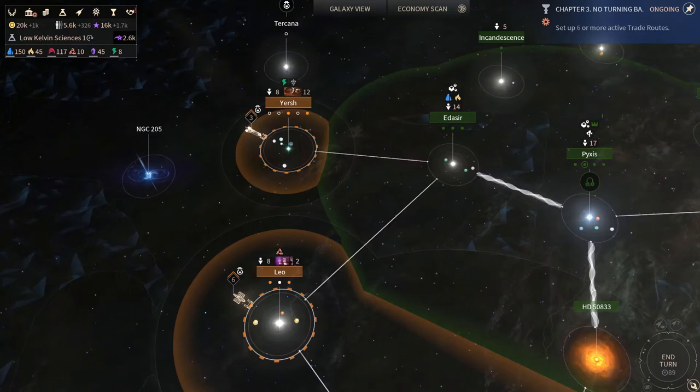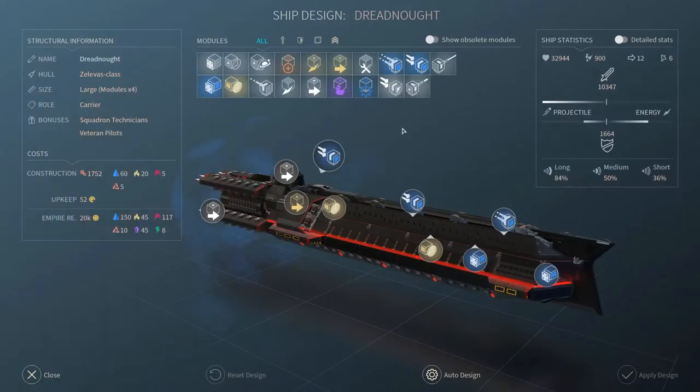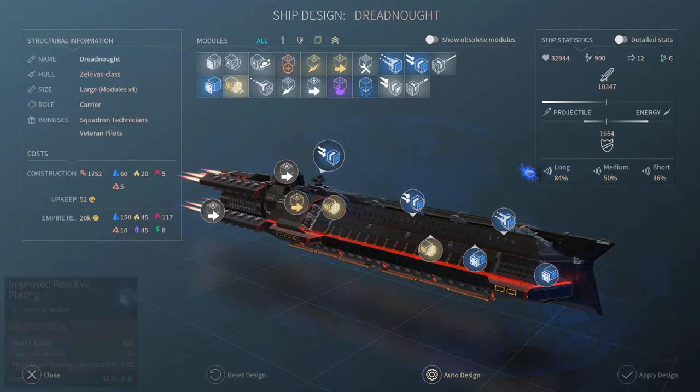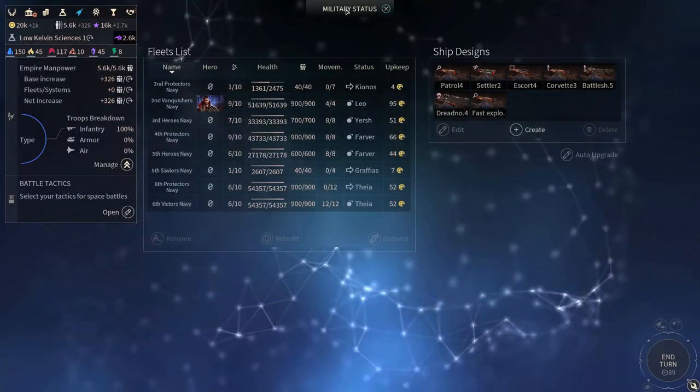Strategic resources, as their name indicates, are key in Endless Space 2 and you want to get some. They are used in five different ways. The first one, and probably the one you'll use the most, is to equip your different ships. They will provide you with relevant technologies — better modules for defense, attack, and support. Equipping your ships with these will make their cost higher in terms of strategics needed to build the ship. The more strategics you have, the better the army you get.